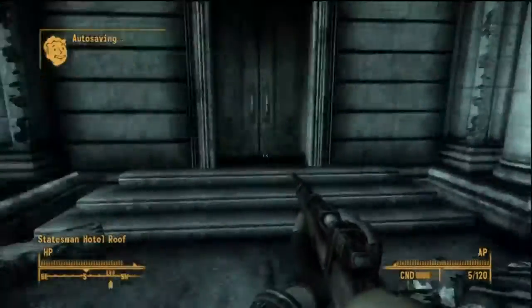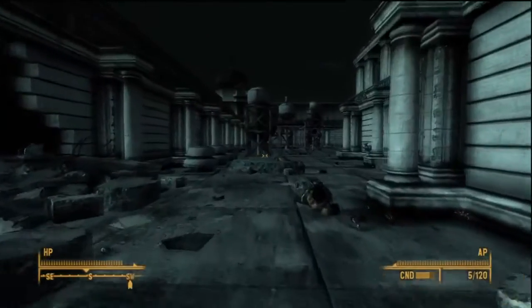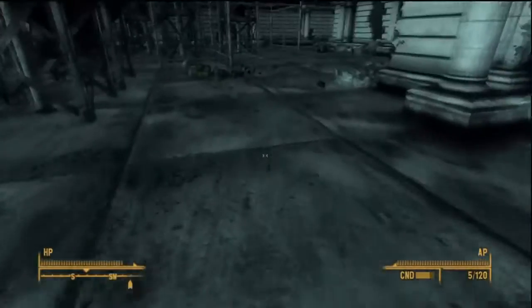Hey, what's up, Brizo here, and this is Riley's Rangers Part 6, where we finally made it to the top of the Statesman Hotel, and here the Rangers are.